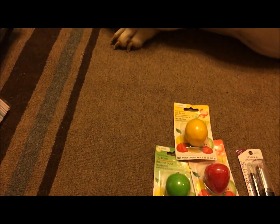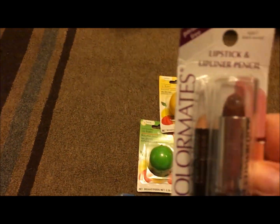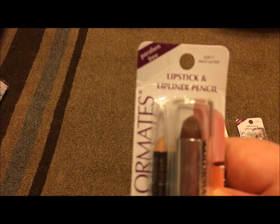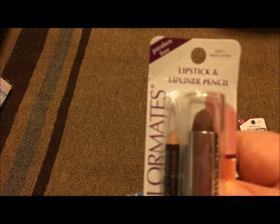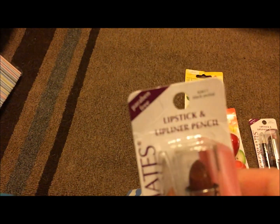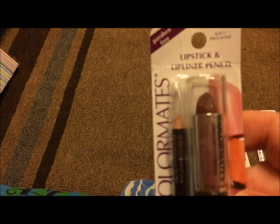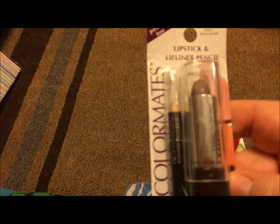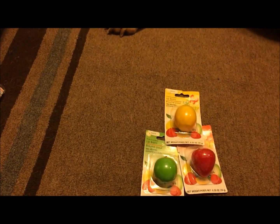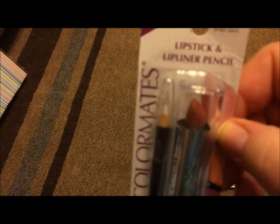Then I picked up two Color Mates lipsticks and lip liners. The lip liner is a clear lip liner — you line your lips and it keeps the lipstick from going past that line, it doesn't add any color. I got this color and it's my favorite of the two — it's called Black Orchid. Love it, so pretty. Then I got this one called Ginger Spice, it's a really pretty color too.